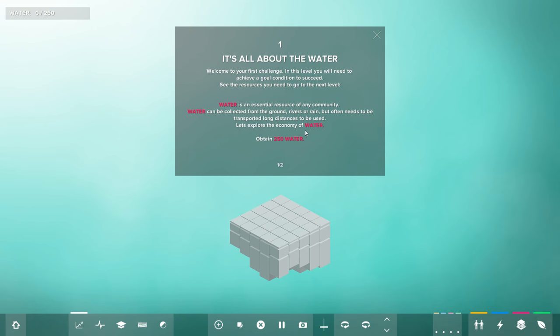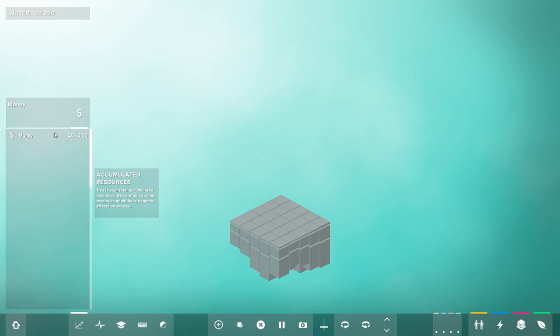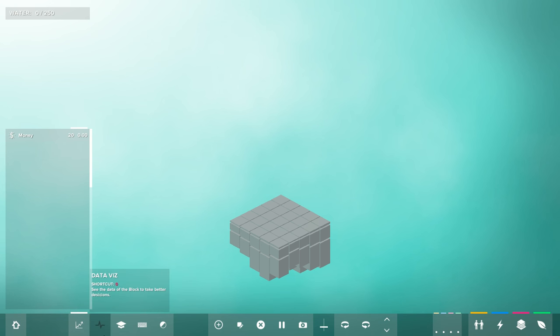This is our first challenge. In this level, you will need to achieve a goal condition to succeed. Water is an essential resource of any community. Water can be collected from the ground, rivers, or rain, but often needs to be transported long distances to be used. Let's explore the economy of water — obtain 250 water. I'm going to pop open this analysis window, which tells us what our resources look like. Right now we start with 20 money, and we need to get 250 water.